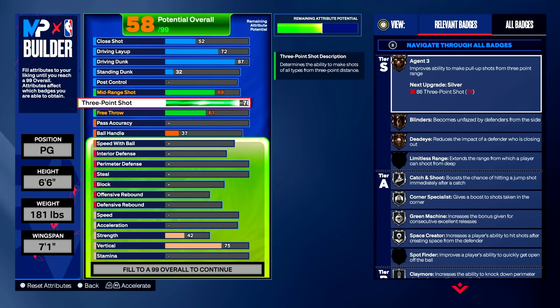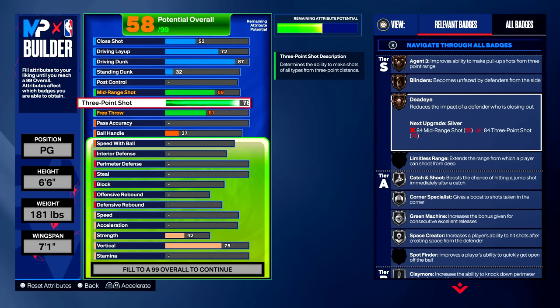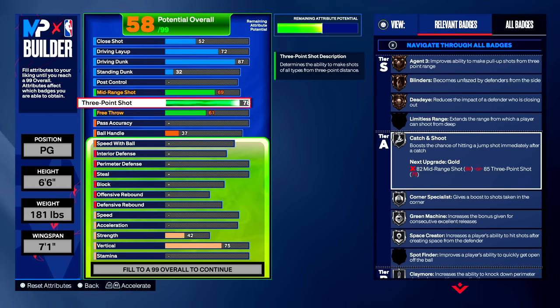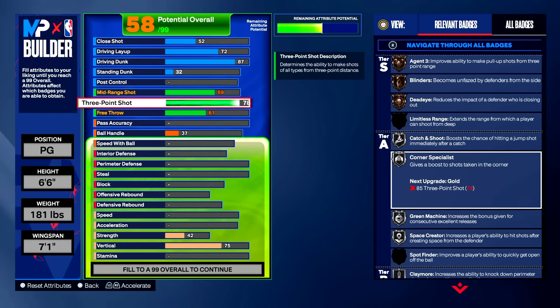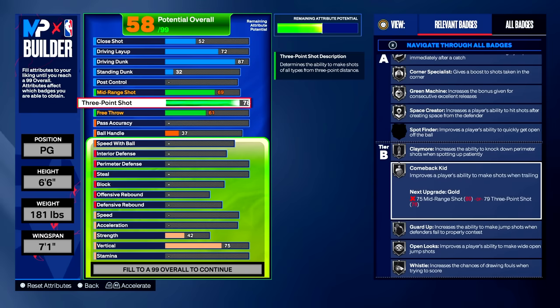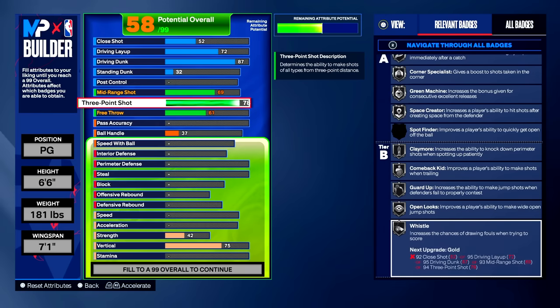We get agent three on bronze, blinders on bronze, dead eye on bronze. In A tier: catch and shoot silver, corner specialist silver, green machine silver, space creator silver. In B tier: claymore silver, comeback kid silver, guard up silver, open look silver, whistle silver. We get so many shooting badges — they're not all high tier, but this year badges are more like icing on the cake. What really matters is the attribute itself.